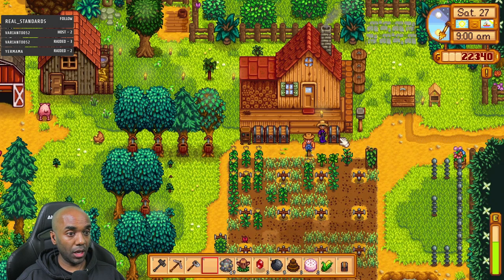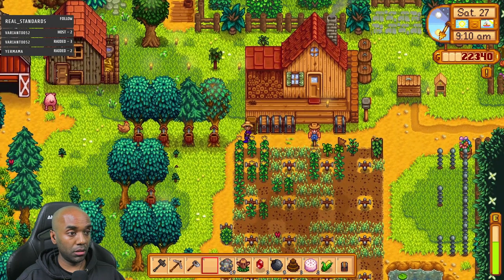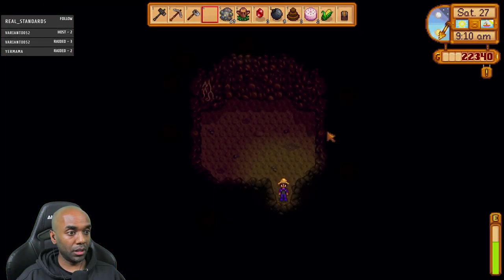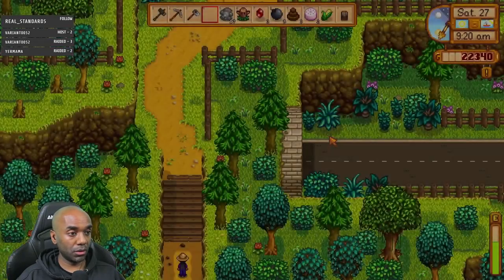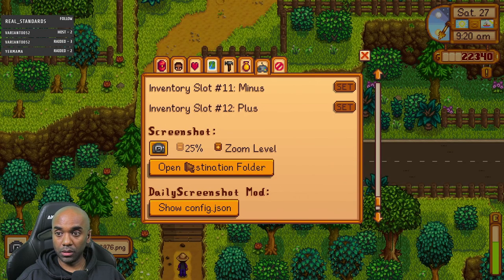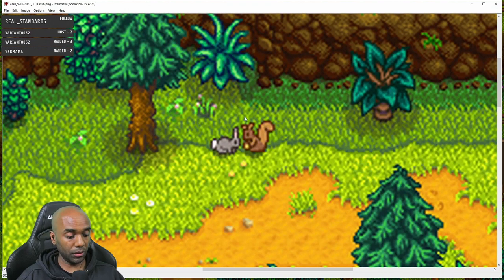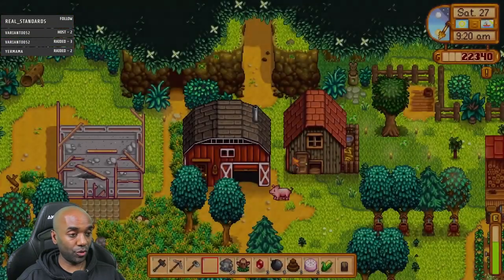I think I'm ready to do my first skull cavern run — scary! Let me do a quick check for forageables. Any exciting things on the mountain road? Survey says no — there's a squirrel and a rabbit just chilling there. Let's just go to the bus stop and wait for Pam.